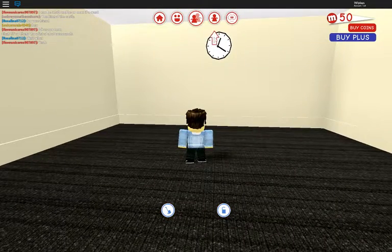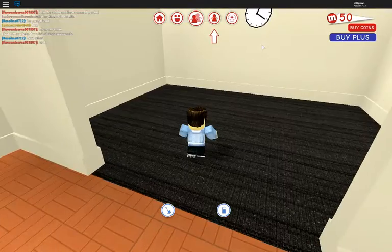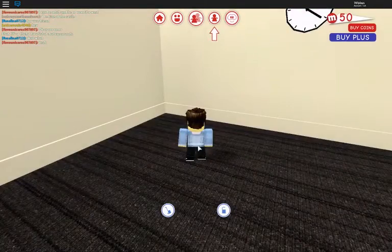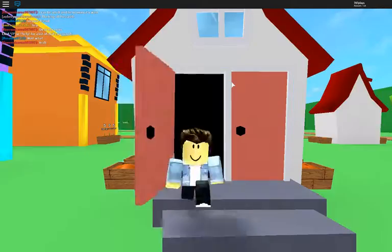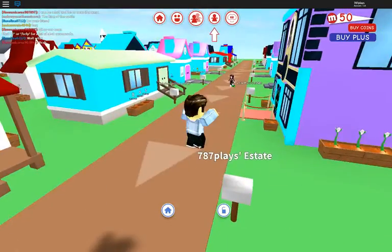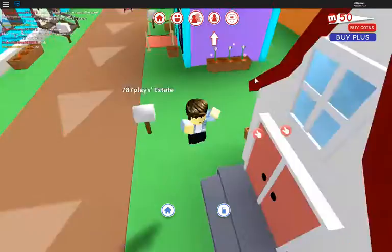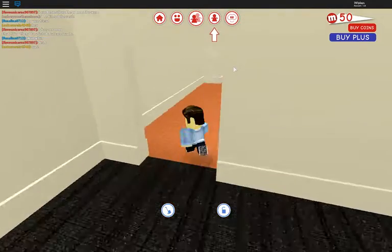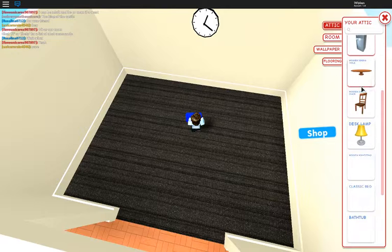So in the last episode, you probably noticed that I added the clock here, which was a pretty cool thing. You can adopt your very own Meep at the pet shop — I'm gonna go get my own Meep. Actually, before we get our Meep, let's just start building a little. Let's see if we have anything useful here.